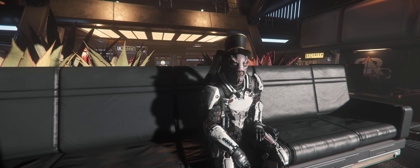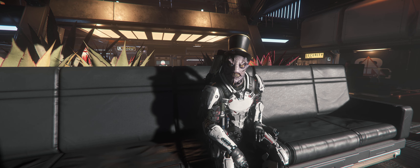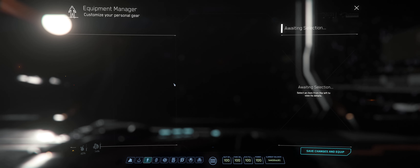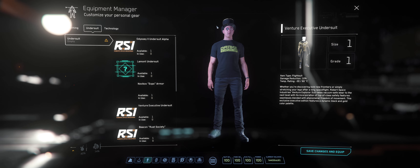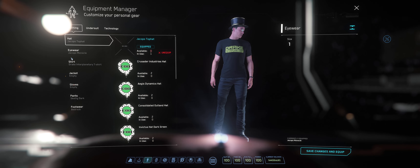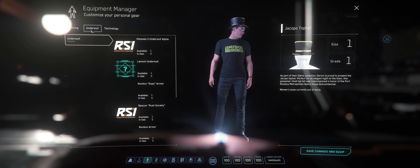In order to do this, it's actually really simple to get the items to clip through like this. The only thing you have to do is modify your equipment. So let's go here — you go to your equipment manager, take off whatever you have on, and save. You can see what I have on over here in the clothing tab. So the trick is: equip the stuff you want to clip through, save it, then go back.